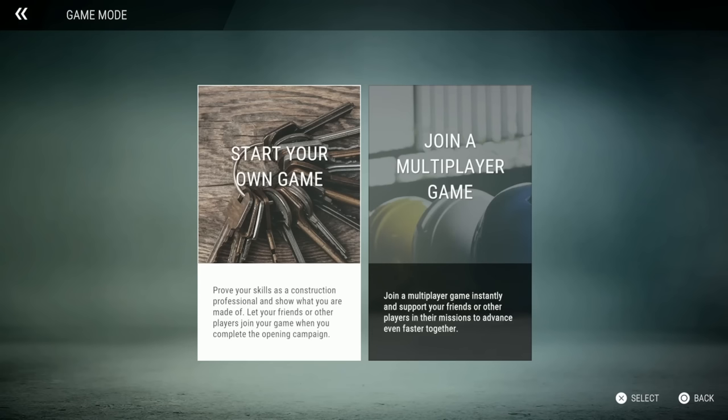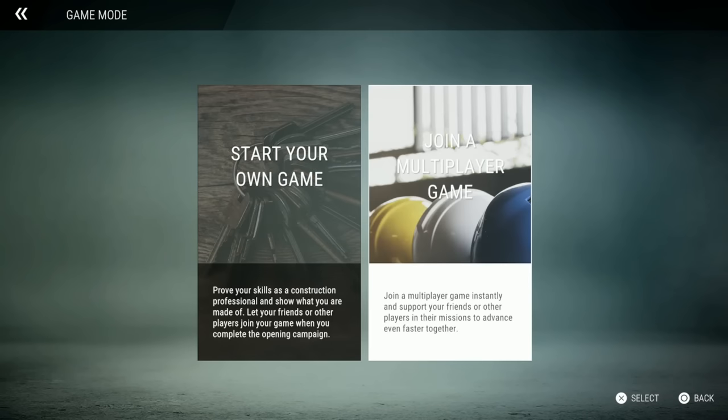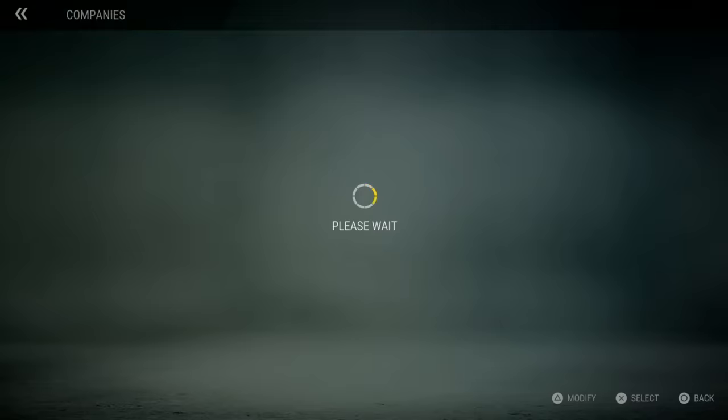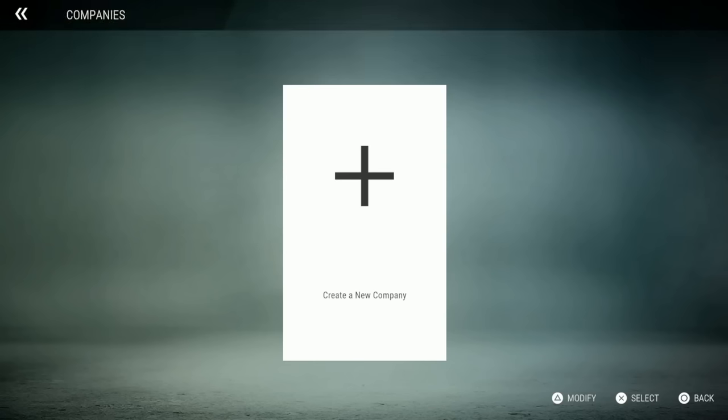Start your own game — prove your skills as a construction professional. You can let friends or other players join your game when you complete the opening campaign, so you actually have to complete the opening campaign before multiplayer. Or you can join a multiplayer game instantly and support friends in missions to advance faster together. Let's click on start a new company.